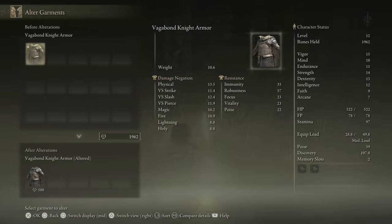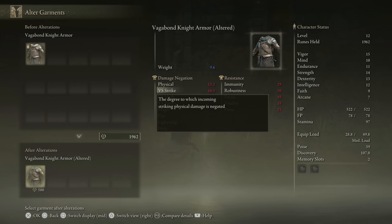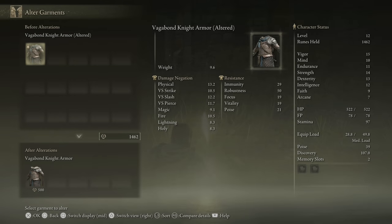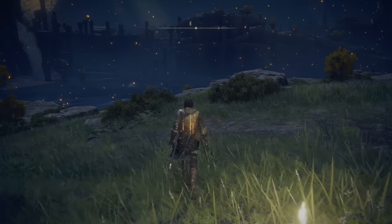Let's look at altering our garment. The Vagabond Knight Armor weighs 10.6 with a physical damage negation of 13.5. If we alter it, the weight goes down to 9.6 and physical damage negation goes down ever so slightly — everything goes down ever so slightly. It does cost 500 runes, but because of that weight difference I'm going to do it, because it could be the difference between whether or not I can wear a talisman. Occasionally out in the wild you'll get armor drops that are already altered — you can see 'altered' in parentheses in the name.